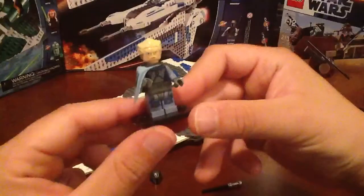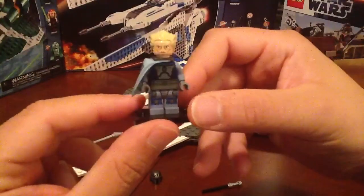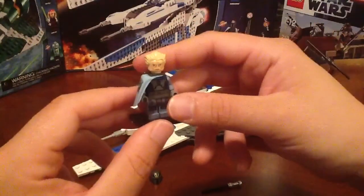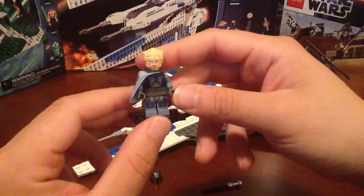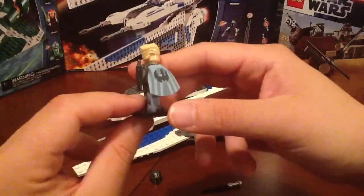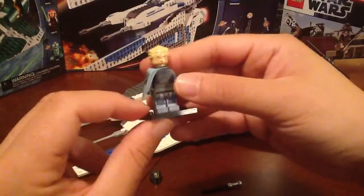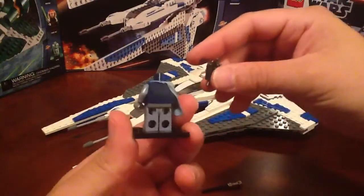Pre Vizsla himself is really nicely detailed. He has leg printing, doesn't have anything on the arms, but that chest printing just looks awesome. He has your traditional Mandalorian face with just a bit more detail on the cheekbones. He has the blonde hair — we've seen this hair used on Count Dooku, which is probably one of the only Clone Wars figures I don't have. I missed out on his original release back in 2009. Don't know if I'm going to buy that huge Malavin set that he's included in, because I pretty much got all the other figures and I really don't care for the ship that much. But I might break down and buy it just to get him. He has the awesome shoulder cape with the death squad symbol and a darker jet pack.